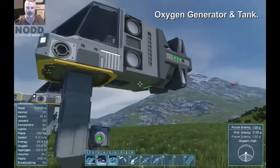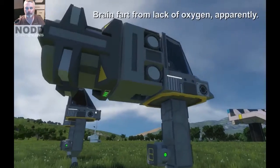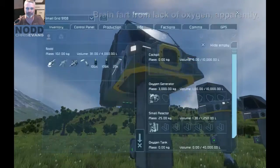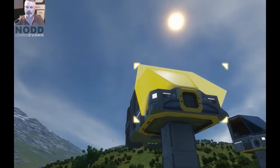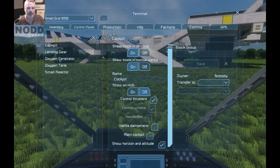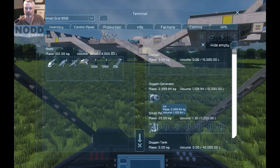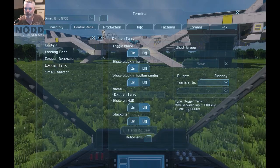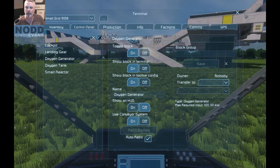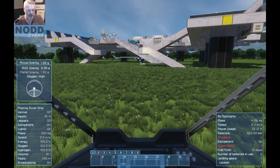For space, you can use an oxygen tank and an oxygen generator. The oxygen generator takes ice — I have 3,000 units of ice in my inventory being turned into oxygen right now. The oxygen tank is 100% full, being filled by the oxygen generator, which is also pumping air into my cockpit. I can sit in here all day long with plenty of air.